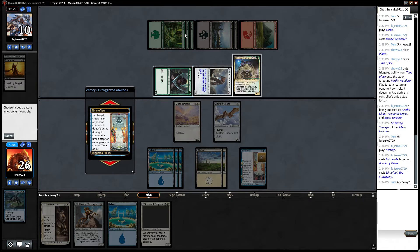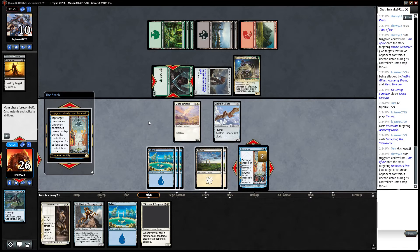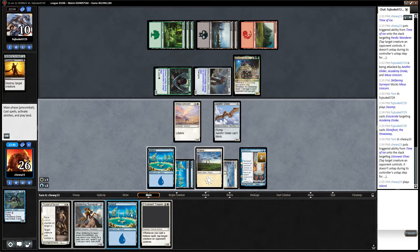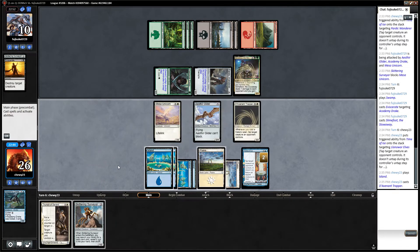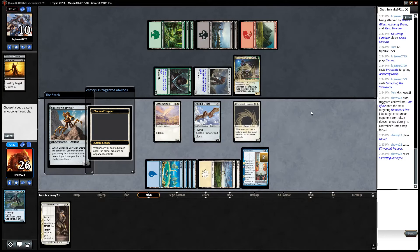I'm actually going to tap the Llanowar off, I think. Yeah, so if they draw a land they can activate the Slimefoot twice, so I think I'm going to target the Llanowar off here and just forgo an attack. I guess we play the Trapper and then we play the Surveyor. I'm going to tap down Slimefoot that way.